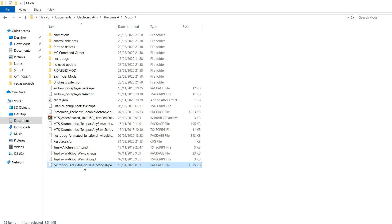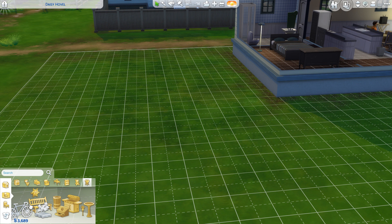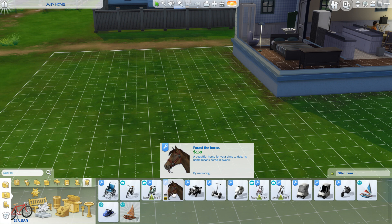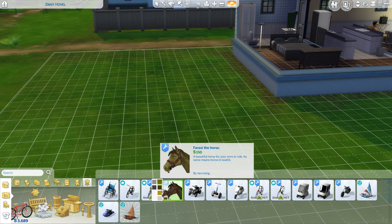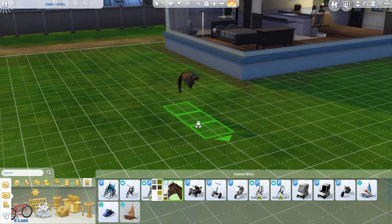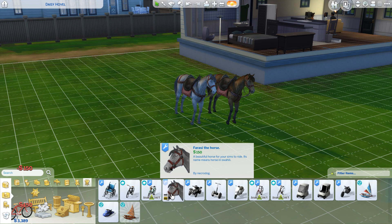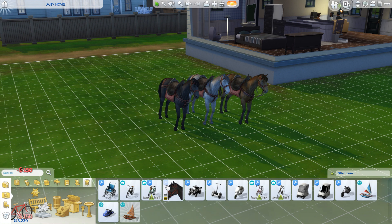Now with that already covered, let's take a look at this mod. To own a horse, you need to buy it first. It's located in the transportation category in buy mode and will be named Forasi the horse. It might look glitchy when you're buying it at first, but after you place it down it'll appear correctly. You might notice that after placing it, the horse will lean a bit because it's coded from a bicycle.